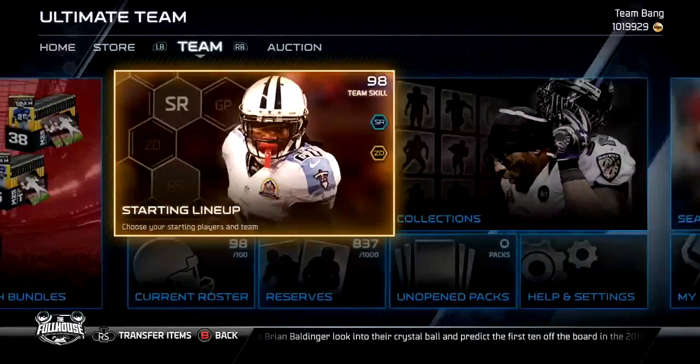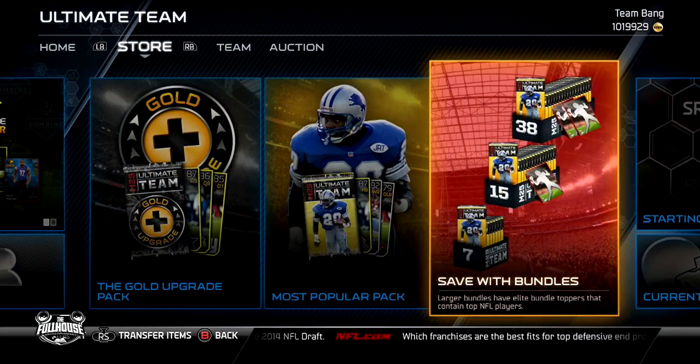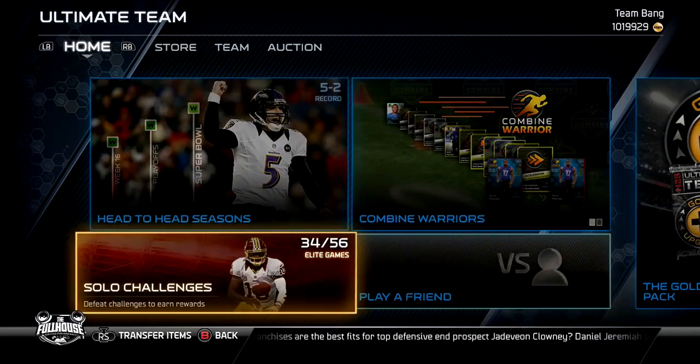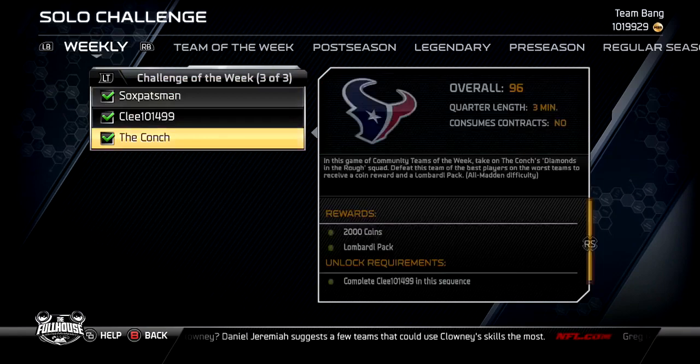Step one — and I'm gonna try and keep this video short, around six or seven minutes. Step one for making coins in MUT the easy way, whether you're just starting out and your team isn't great or you've got a beast team, is to play the solo challenges. Play the solo challenges to increase your balance. That's what I do.